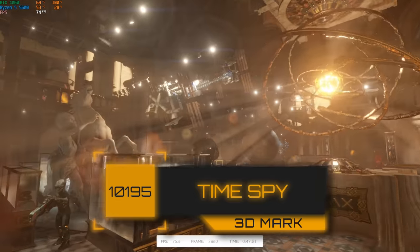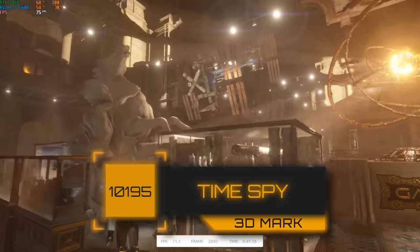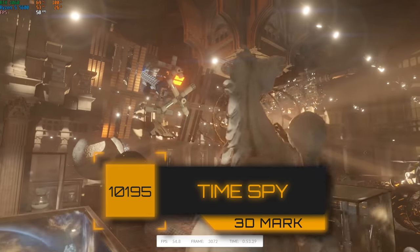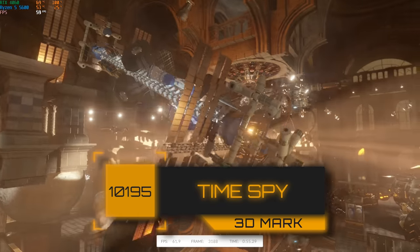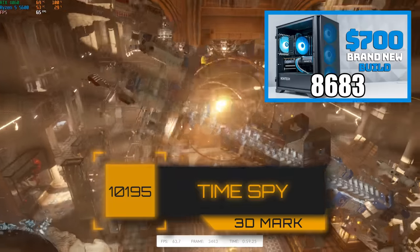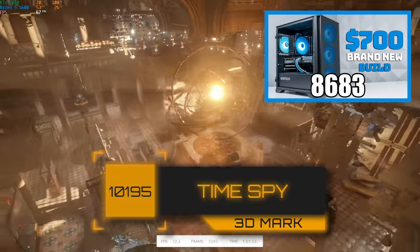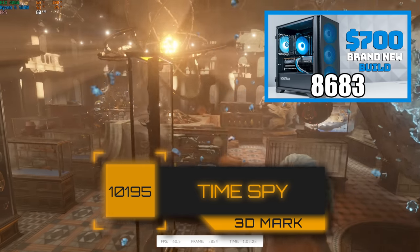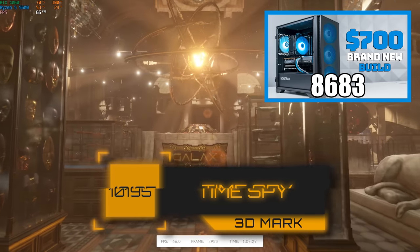We also tested 3DMark's Time Spy, and this $700 gaming PC cranked out a solid 5-digit score of 10,195 — really good considering my last $700 build guide from 5 months ago got a score of 8,683 using a 12100F and an RX 6600 XT. We're definitely getting much better value for our money these days with the current PC hardware marketplace.